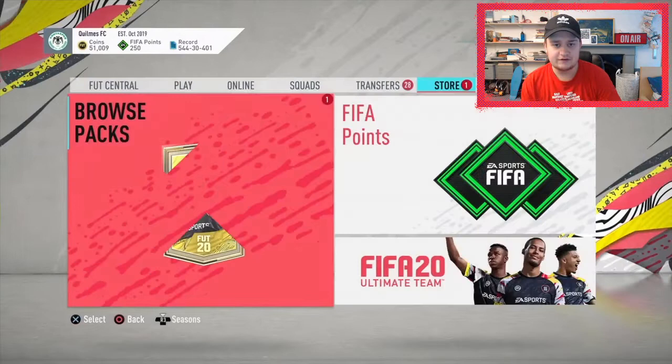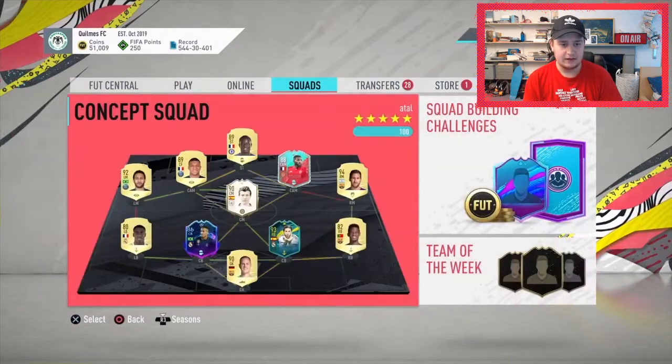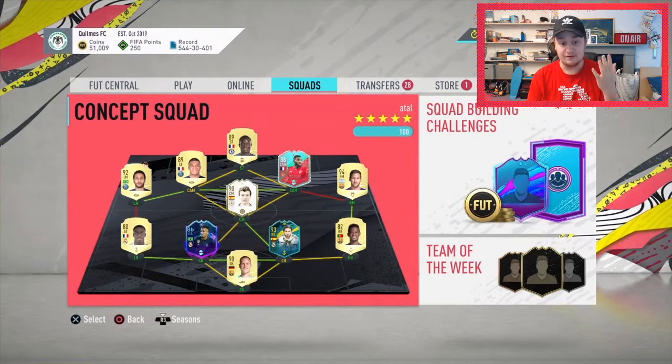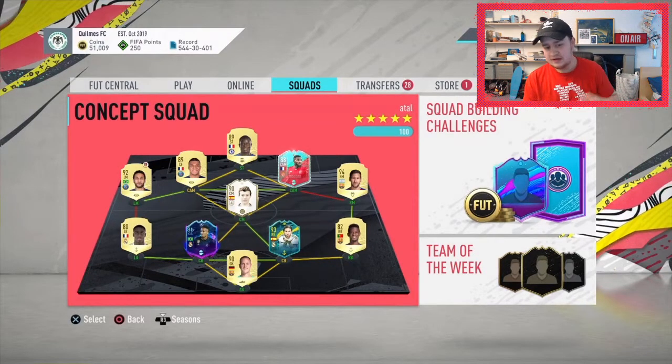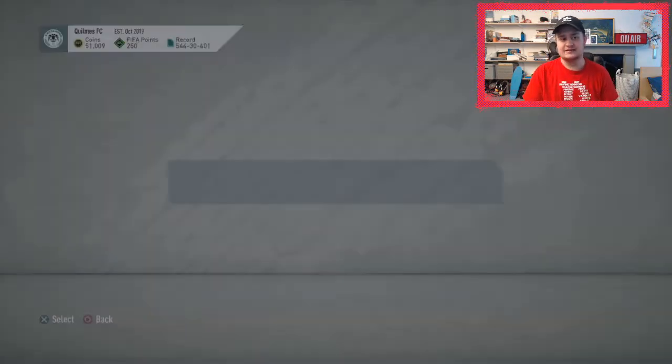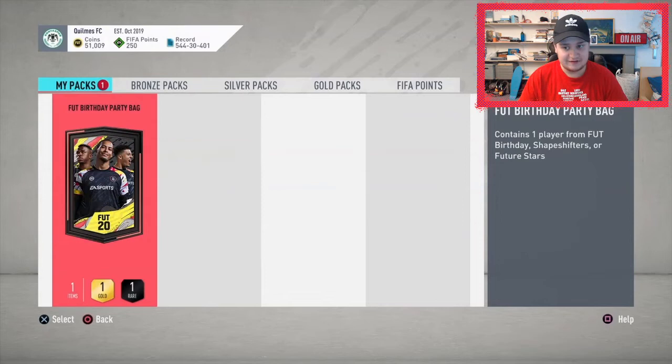So we have our first FUT Birthday Party Bag. This is his squad at the moment — pretty decent. We're looking at Messi, Neymar, Mbappé, Kanté, Bakayoko — an incredible squad. So not many players he necessarily needs, but nevertheless here we go. FUT Birthday Party Bag one — could be a Shapeshifter or a Future Stars. Some big Future Stars but also some stinky ones.